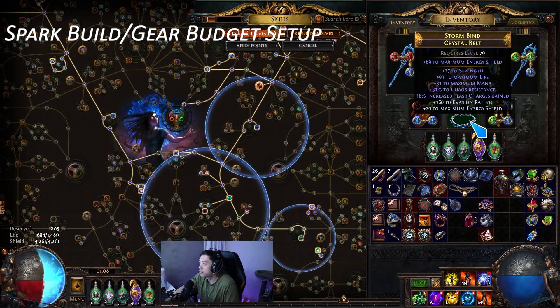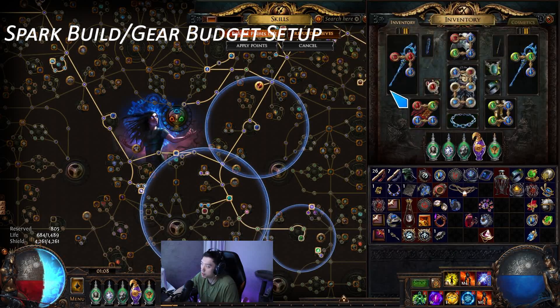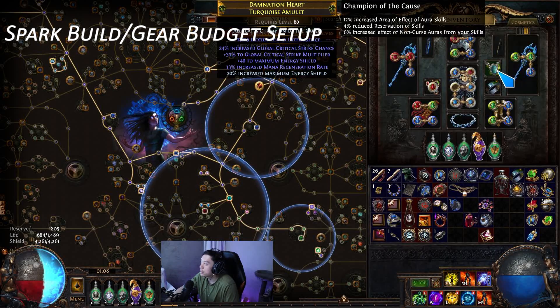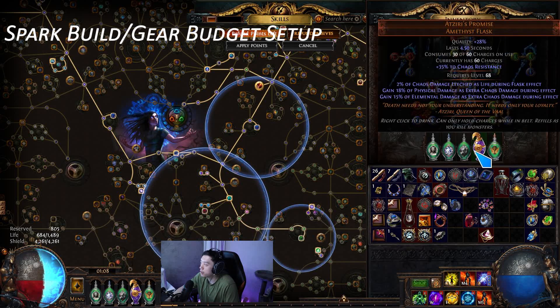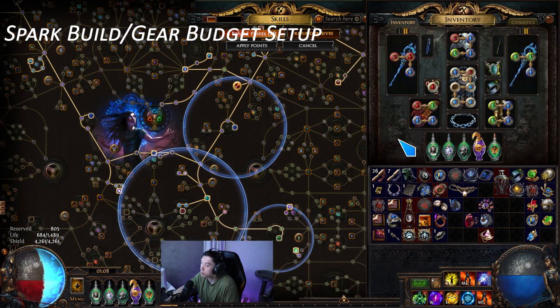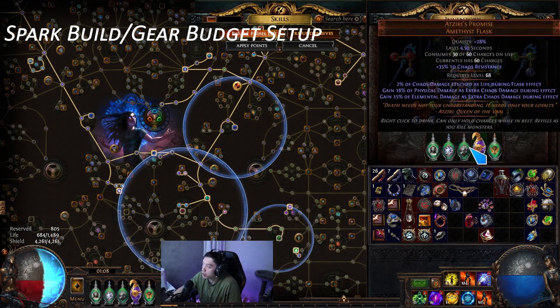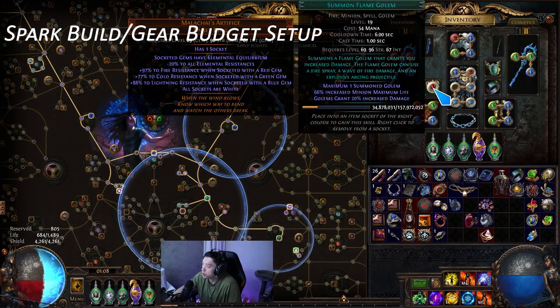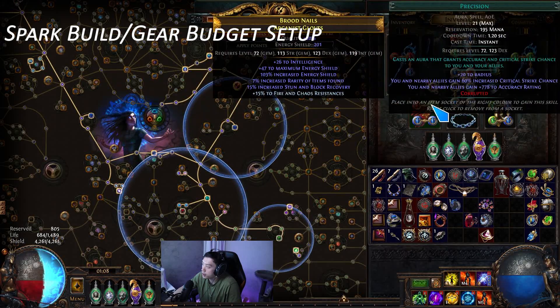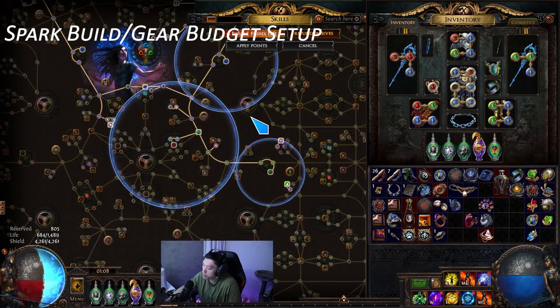We have this belt which is just a life and chaos resist belt with another dexterity roll and crafted chaos resist — pretty easy to get. Then we have Serenity's Promise and some flasks. If you were trying to upgrade the build, you'd probably upgrade flasks first: try to get Bottled Faith, Cinderswallow Urn, and then get Hands of the High Templar with plus four auras, which would probably already be better than the current setup by quite a bit.